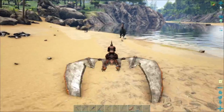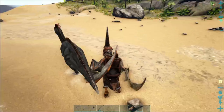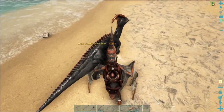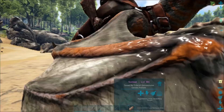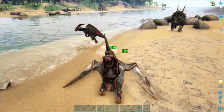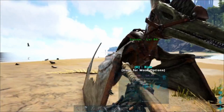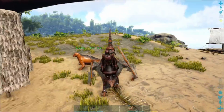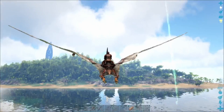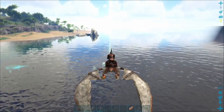We have a Parasaur here — this is like the first one we've encountered on this map. That's a cool colored one, it's like black and orange. What level? Four — that's kind of sucky, let's hunt it then. It's running into the water. So we did a little more leveling on the Pteranodon, and for now I decided we're going to go and quickly get some more metal. It'll definitely help to get over this ocean quickly because of those annoying jellyfish right there.